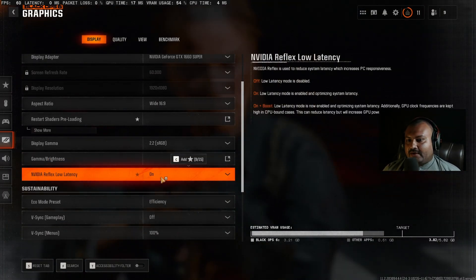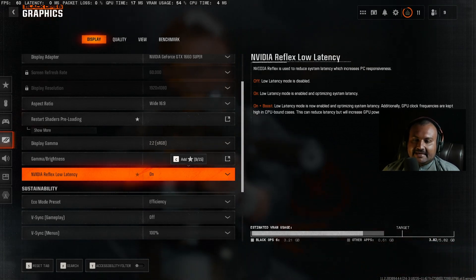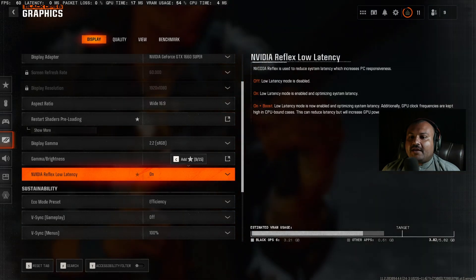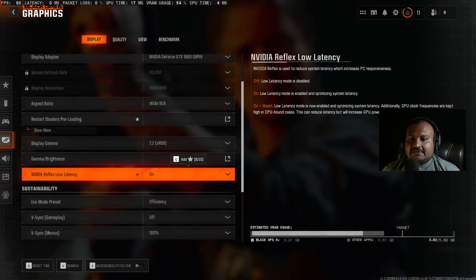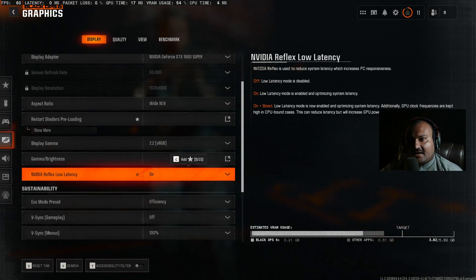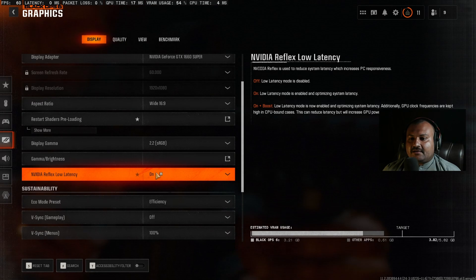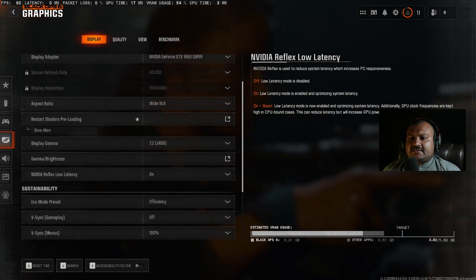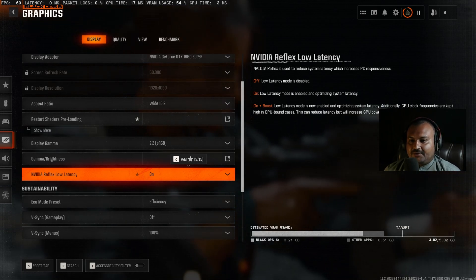For Nvidia Reflex Low Latency, this is very important. In my case, a Ryzen 5 5600 paired with a GTX 1660 Super — the CPU is a little more powerful than the GPU. Where you have a more powerful CPU than GPU, set Nvidia Reflex Low Latency to On. If you have a weaker CPU like a Ryzen 5 2600 paired with the 1660 Super, set it to On Plus Boost. If you don't know the relative power, just stick with whatever the game set on first boot.